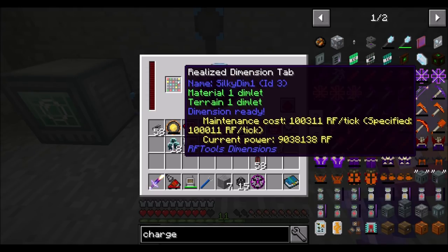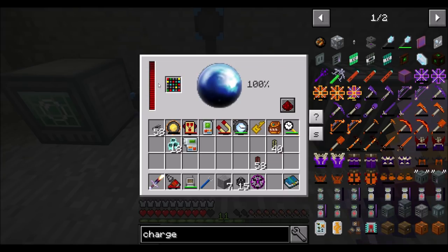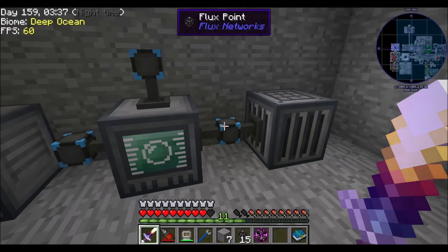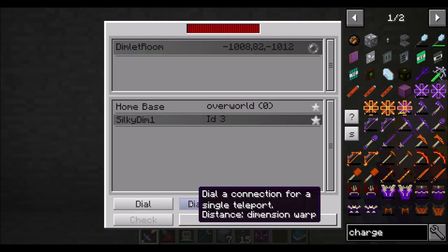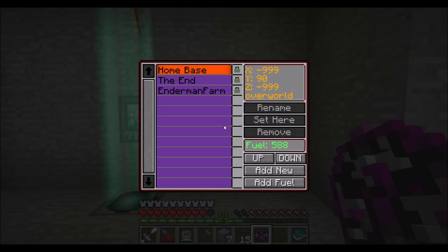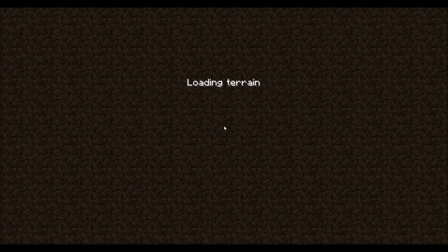A hundred percent charged — you are fully powered. Internal buffer is right around 4 million, and once it hits that we'll see this guy start to fill up again. We're still using 100,000 RF a tick to maintain the dimension. Over here we can see Silky Dim, which we can dial. Reminder to always bring your way home because without it you'll be literally stuck. Home base — good. Ready to travel. Let's see what this dimension looks like — in theory it should be silky jewels making up the flat terrain. I'm just hoping it's not flat terrain at Y level 2.